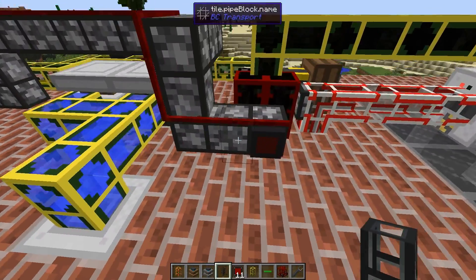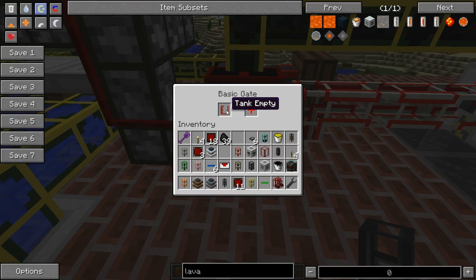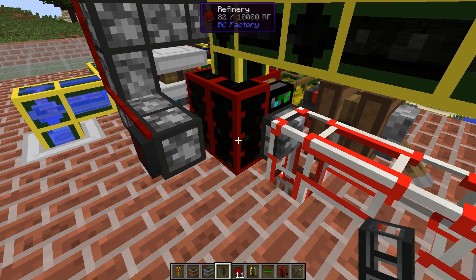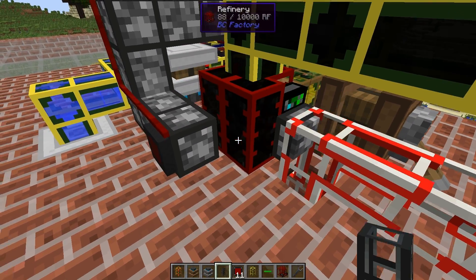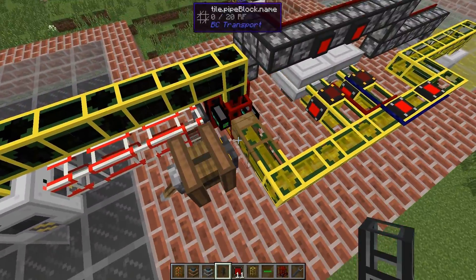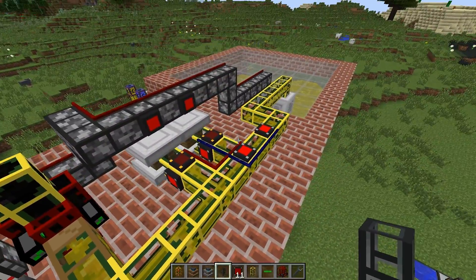This gate over here will emit a red pipe signal if the tank is empty. It will only be empty when we have no fuel or oil, because all the fuel will be pumped out over here.